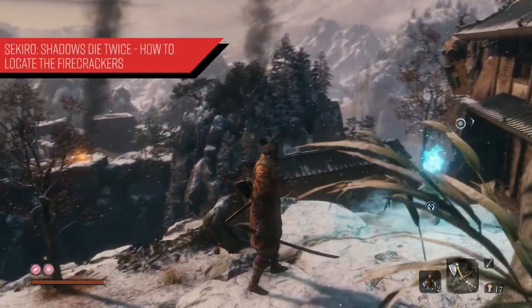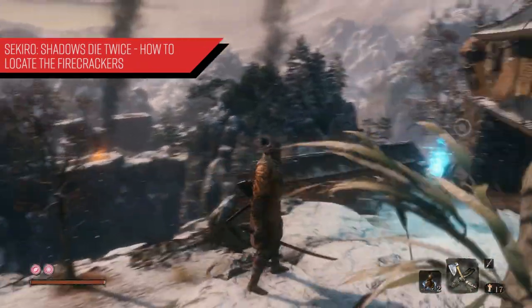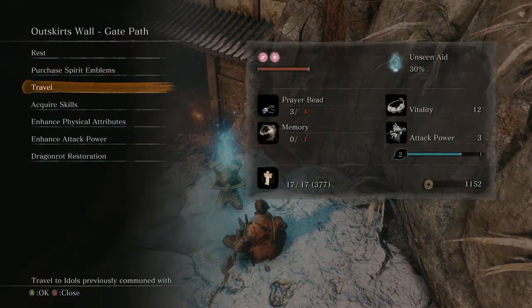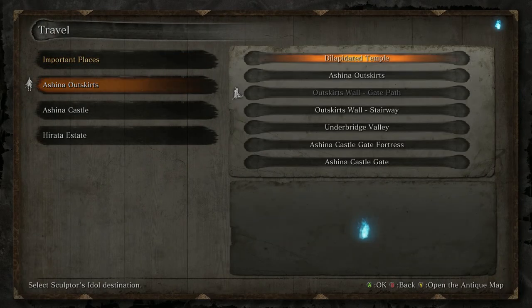What's going on, good people? In today's video for Sekiro: Shadows Die Twice, I'm going to give you guys a few tips on how to locate Robert's firecrackers. With that, let's get started.